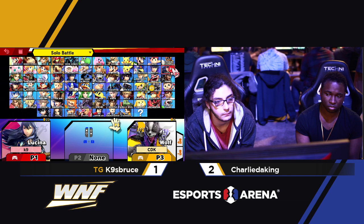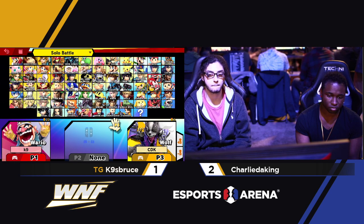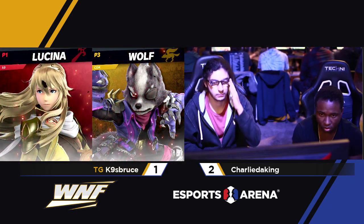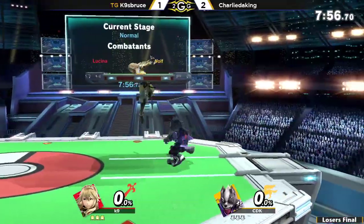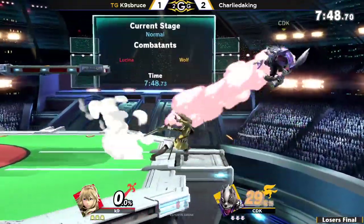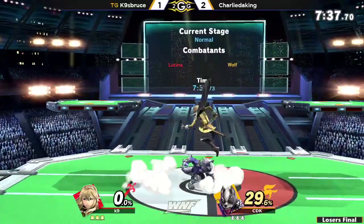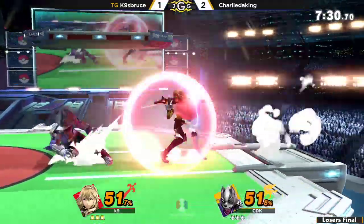K9 looks like he might be contemplating another counter pick and has gone back to Lucina. If you play multiple characters, you have to decide: has he figured out my character? If so, should I switch? But I feel like Lucina is definitely his strongest pick in this particular matchup. It takes a strong character and a strong mindset to three-stock a player like Charlie, and if he's done it once, he can certainly take another game. I just feel like this player matchup — both of these players are very momentum-based. If you can push your advantage and corner your opponent mentally, it's going to show so much in the gameplay, partially because both of these characters have such strong mid-percent strings.